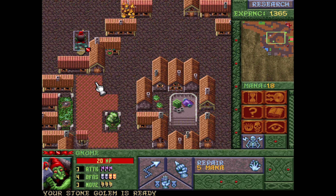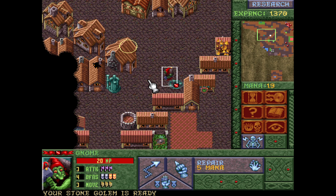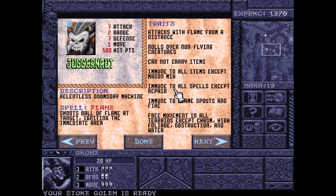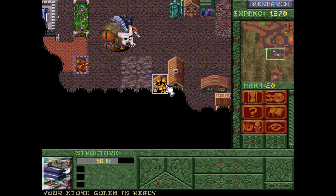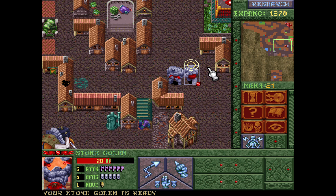That's a map right there. How are you doing, guy? I don't know if he'll attack us. We can look at him. Relentless doomsday machine - he can shoot balls of flame, rolls over non-flying creatures, attacks from a distance. Cannot carry items - he's immune to all items except mace and mix and repair. Immune to flame. Free movement, altering except chasm, foliage, obstruction, and water. Yeah, he's a nasty motherfucker. Fuck everything up, buddy. You got this. Now I got two golems.